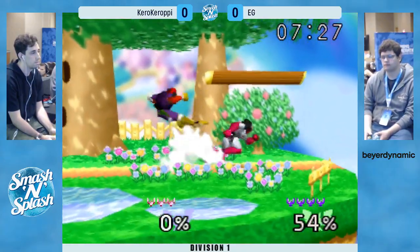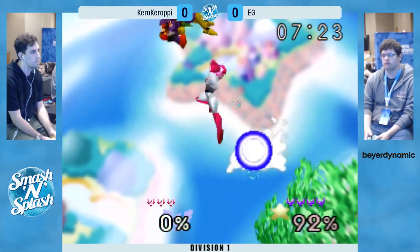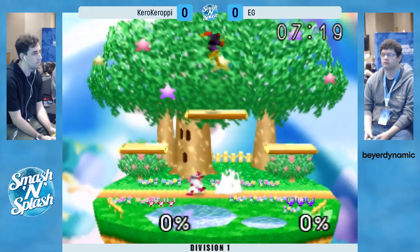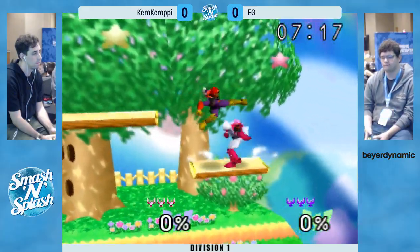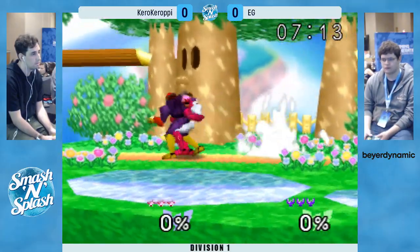Kiro showing patience too, backing way off on that edge guard. Kiro known for being extremely technical on Falcon — on every character, but especially on Falcon. There's a lot of things that you can really optimize with perfect, really crisp movement. Kiro and his brother Stranded are amazing at that.